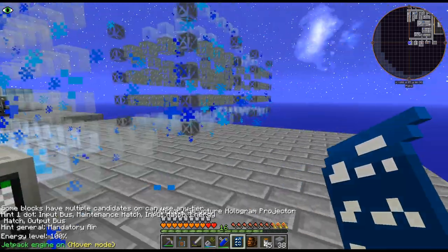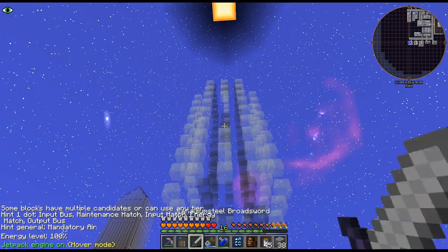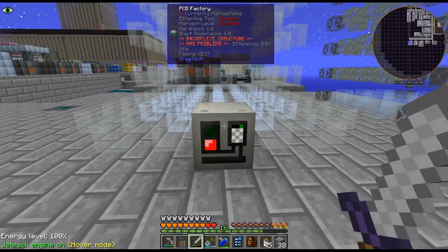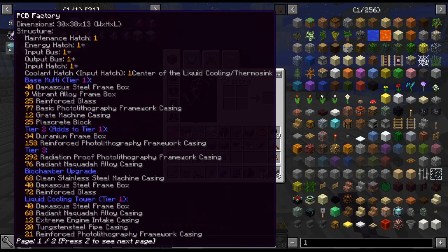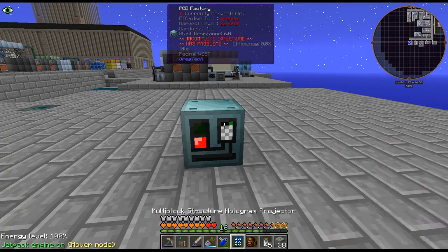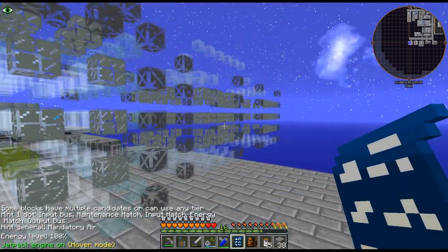Maybe you just enable it - I thought it was an actual add-on because the tooltip mentioned a cooling tower. The liquid cooling tower looks like it has its own thing. Interesting - let me mess around with this a little bit to figure out where I want to place it. So that's the tier one and we'll see.